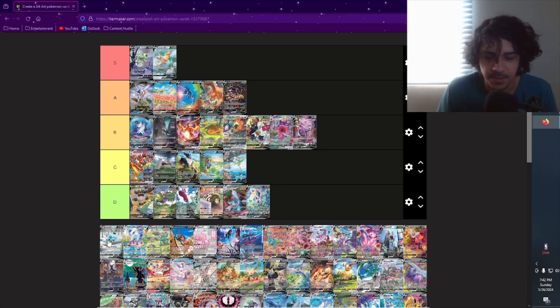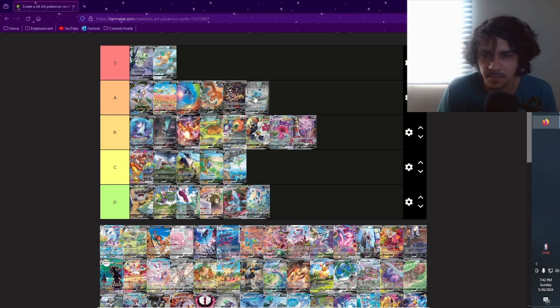Glaceon V — I have this card. It's a beautiful artwork, hand drawn it looks like. You just have Glaceon on the bench with a single flower poking out. It's simple but it could tell a story. I think it's pretty good, so I'll put it as A — not S material but almost.